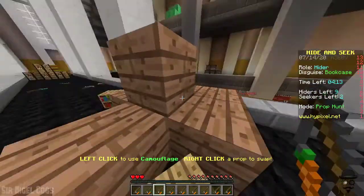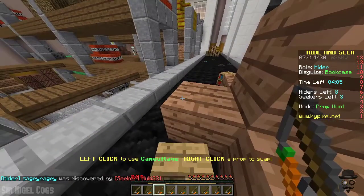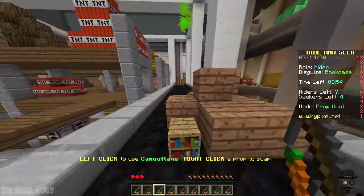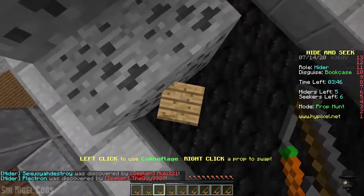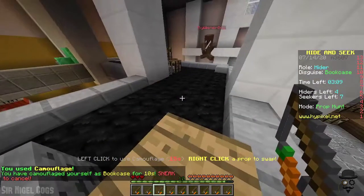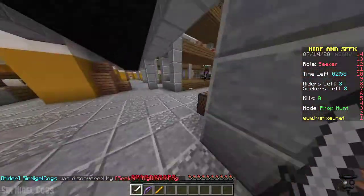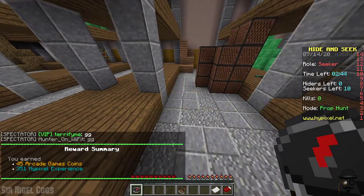And then you go back to looking like the little hider block. They're right down there — at least one of them is. There are two seekers, now three seekers. There's one over there and I just see a bouncing hopping prop — so they found one. Oh there's one right down there! Come on, let's camouflage. We're out of here — whoa, come back! Okay, he got the prop and the seekers win.